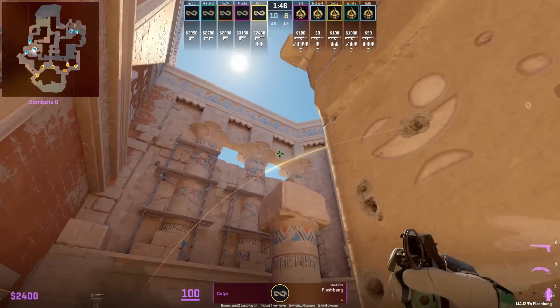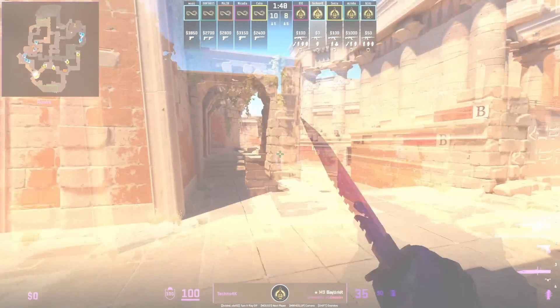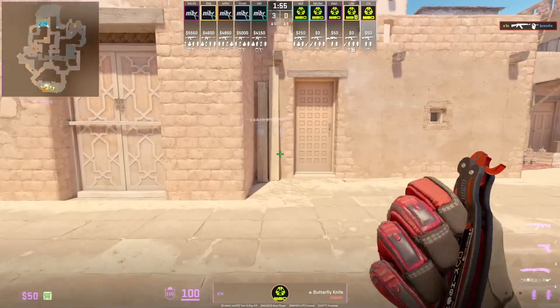If you want to push B main, make sure you are using these flashes from Kallax — they will cover the right cubby as well as any Ts holding from all the way back. MAD have an insane tactic where they molotov in front of their cave smoke to allow for the edge, which catches the CT off guard.